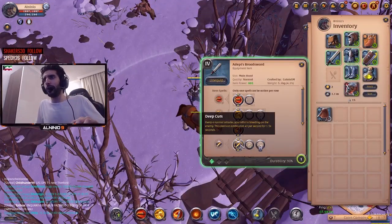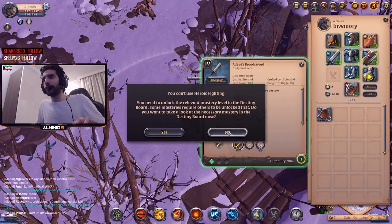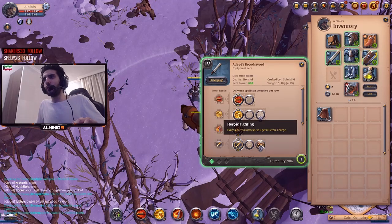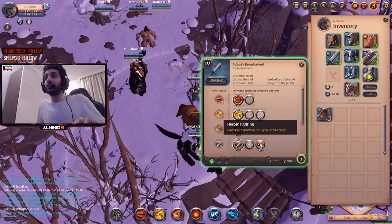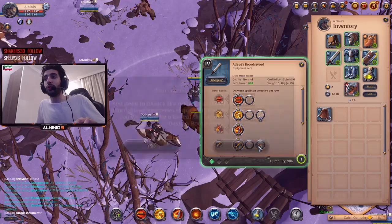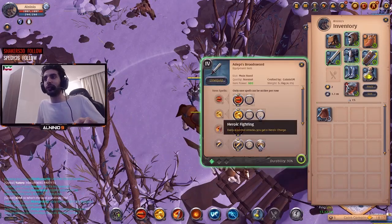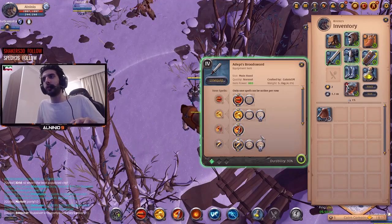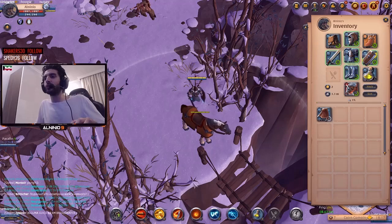Finally, every 4 normal attacks you inflict a bleeding on the enemy, dealing an additional 43 damage per second. And every 4 normal attacks you get a heroic charge — that's actually insanely good when you unlock it. Imagine every 4 normal attacks giving you a heroic charge. It's good to keep in mind to look at the top left corner of your screen to see if you have heroic charges, so you know when to use your E or W.